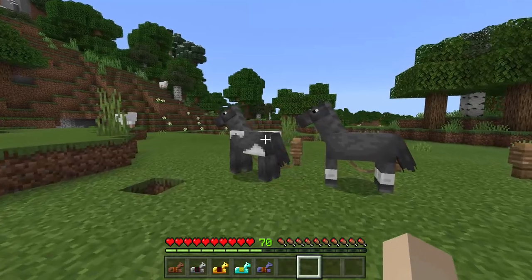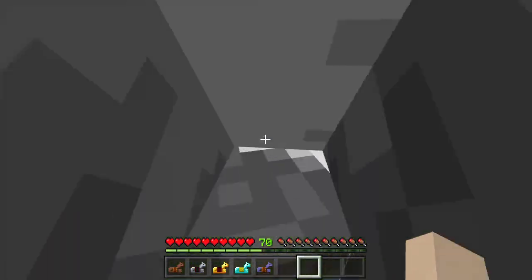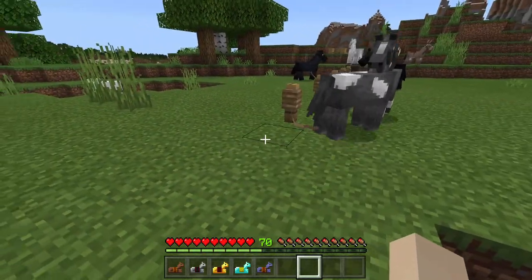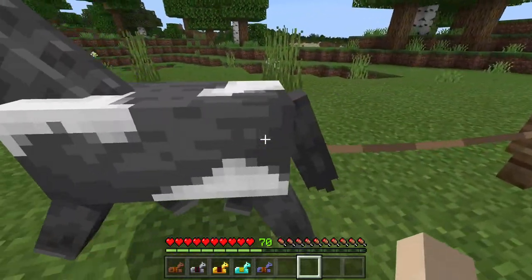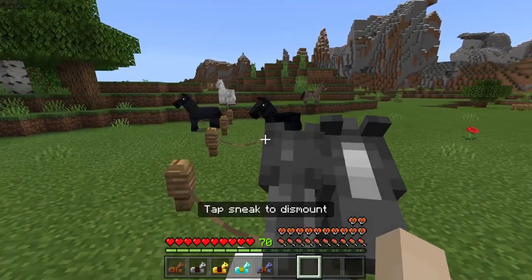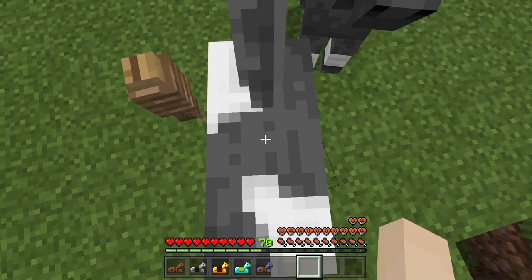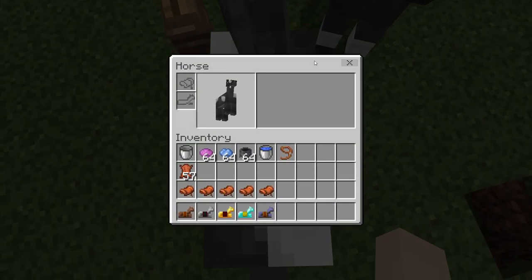So how do we use the horse armor? Well, you need to get on the horse first in Bedrock Edition. In Java it's a little bit easier, which I'll show you after I show you how to do it in Bedrock. You can do the same thing in Java, but you need to get on the horse. You right click, then check the inventory.